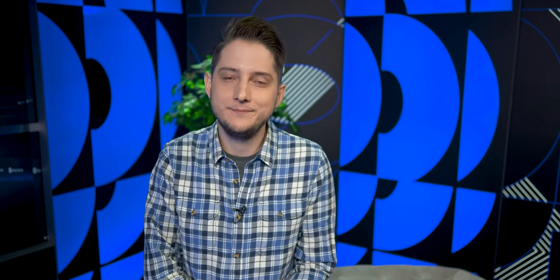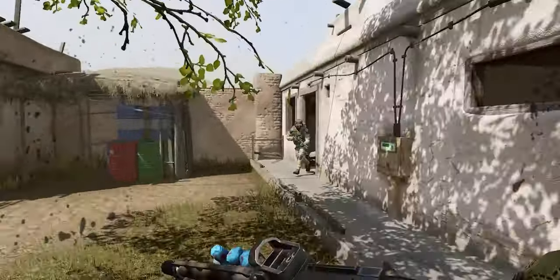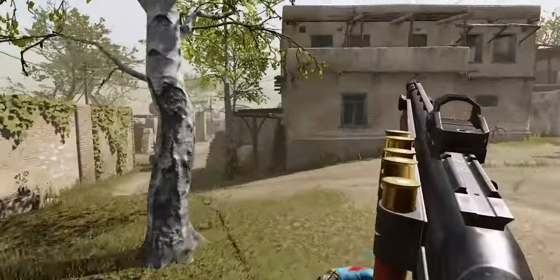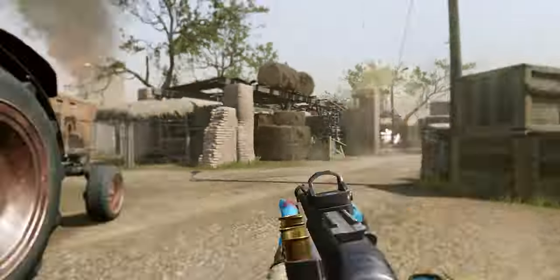Now let's have a look at the console update. The fresh game version features two new maps, Highway and Track Parking, for Team Deathmatch mode. The maps are balanced so that any class can find a comfortable position for combat.